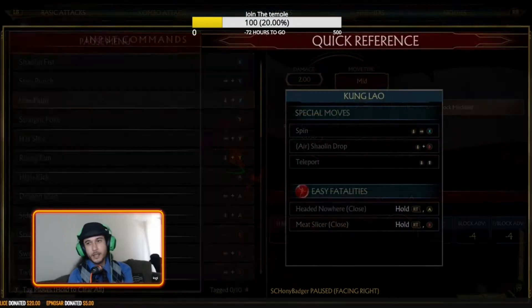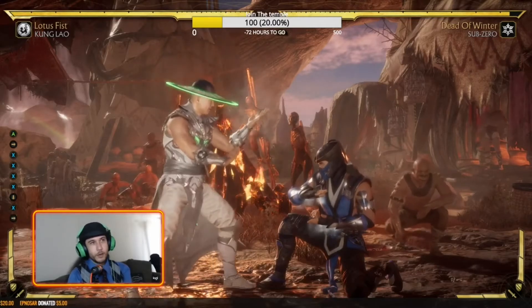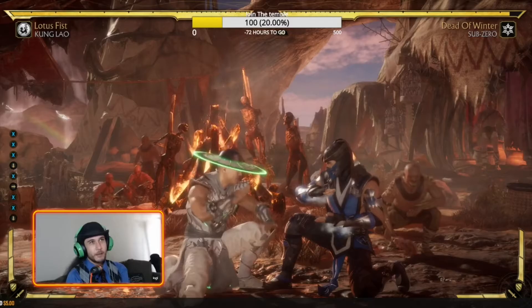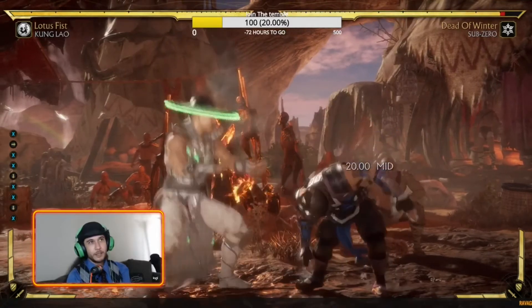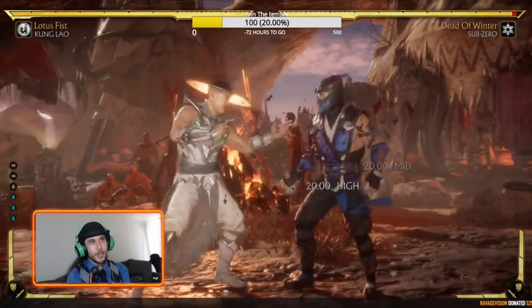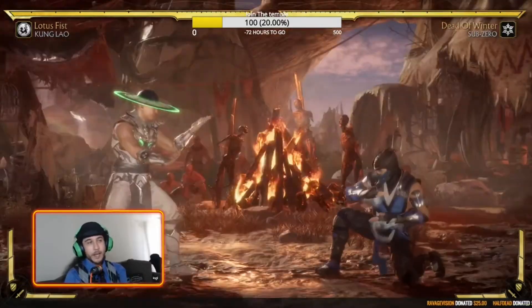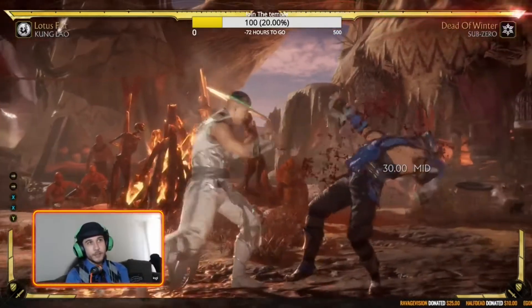As you can see here, Sub-Zero is set to duck. If I jab, it's going to miss. But if I hit a down jab and time it right, he can't duck it. This is how you force them to take your jab.